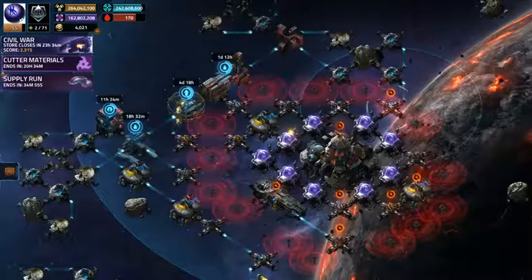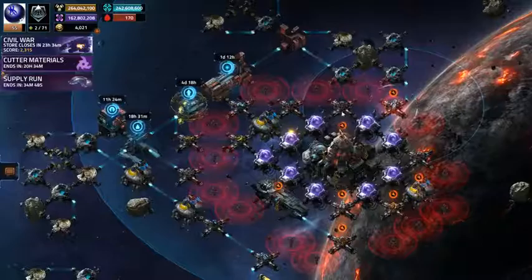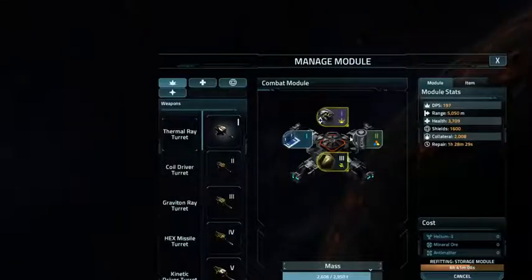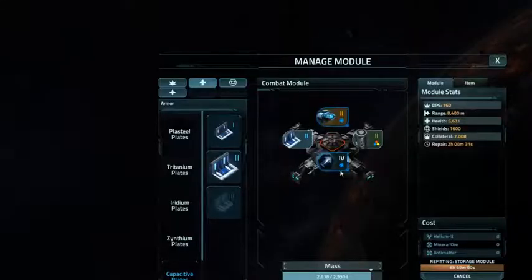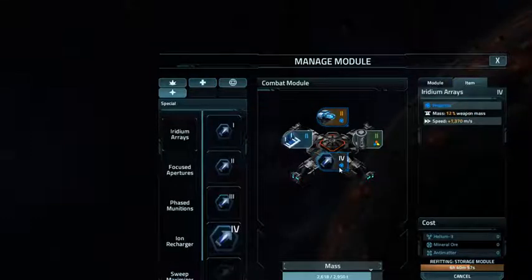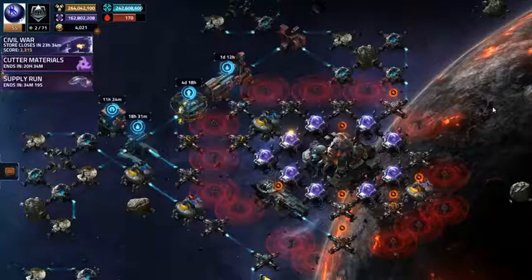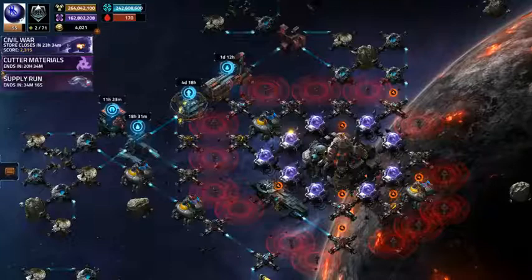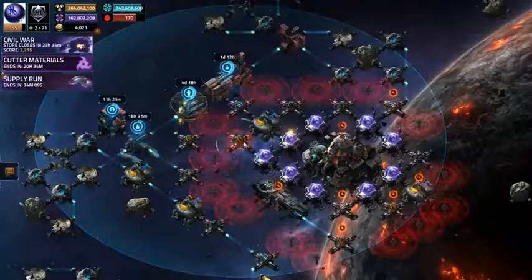I've got a good mix of short range and long range turrets. For all the long range turrets, like this one, I'm using iridium magnets — iridium arrays — which boost the speed of the projectiles. Even though I've only got a level two storm turret, I need better turrets, but it's not bad. The long range turrets also have a blind spot, so I've got short range turrets right next to them.